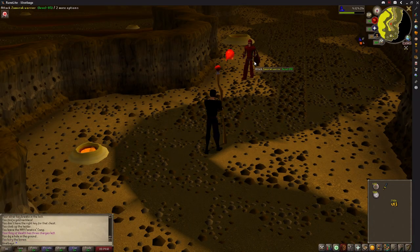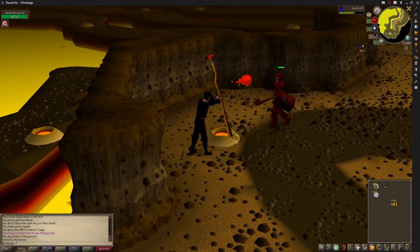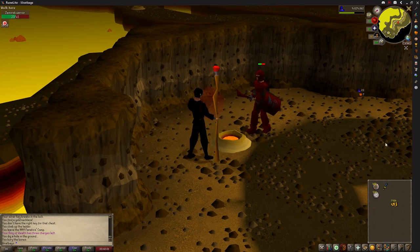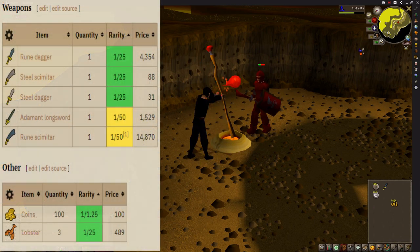Attack it and stand to the north of the lava pool which will act as an obstacle. Zamorak Warriors have absolutely no magic defence whatsoever, so even with level 1 magic, no gear, and just the Fire Staff you hit almost all of the time. Use Fire Strike if you're level 13 magic or Air Strike if you're below that. They drop 100 GP a lot of the time which pays for the runes, and they also have a 1 in 25 chance to drop a Rune Dagger which is 4k profit.